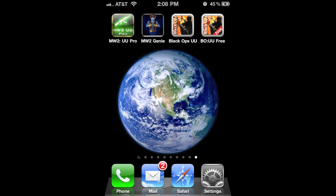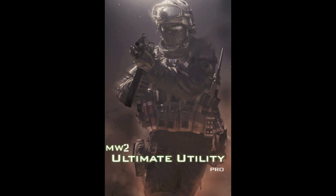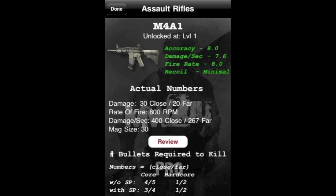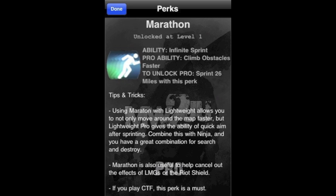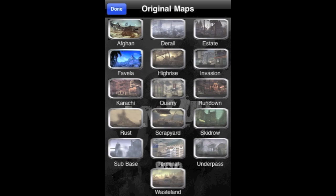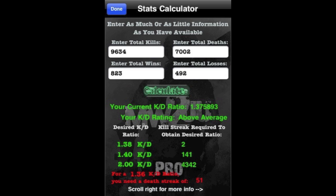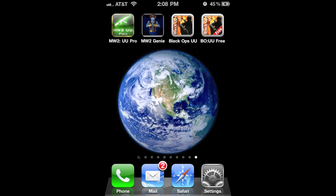If I like your comment and your idea, I will message you with a free download code for one of my iPhone and iPod Touch apps. First up is MW2 Ultimate Utility — this app is for Modern Warfare 2 and is a great strategy guide. It's got tons of info about all the different guns, all the perks, all the killstreaks, and also a lot of strategy info. So if you'd like tips and tricks and a good reference app for your MW2 gameplay, MW2 UU Pro is for you. There's also a less expensive version available.